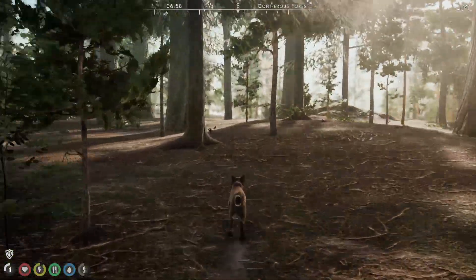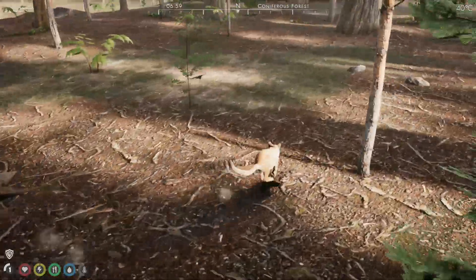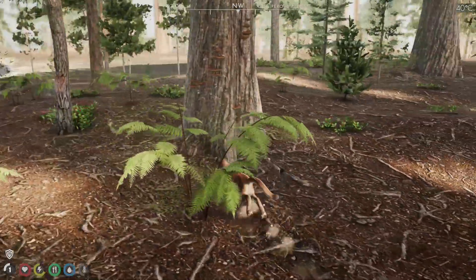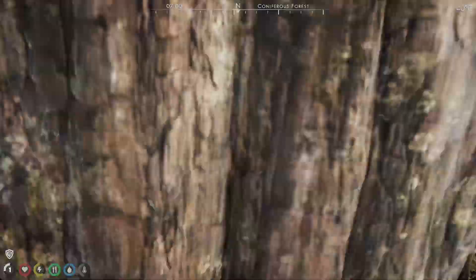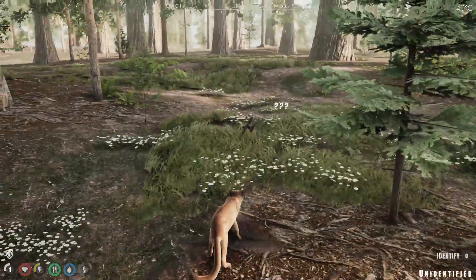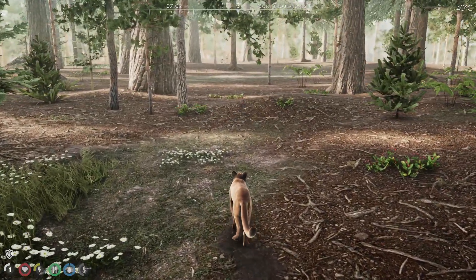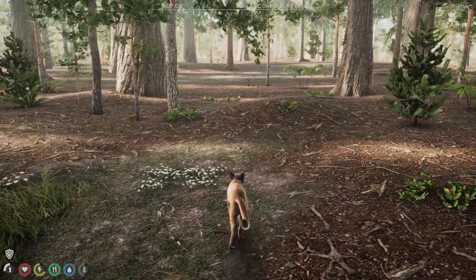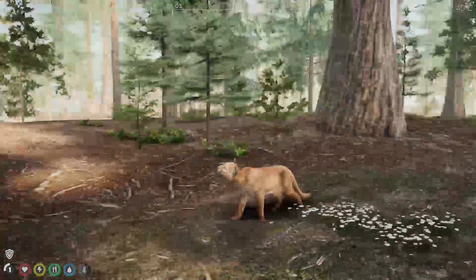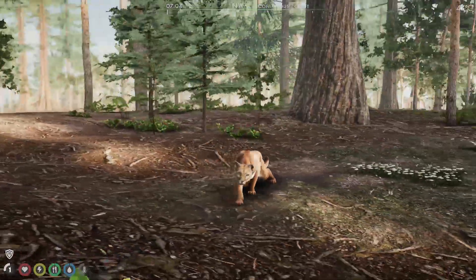There are some crows - just get back here. These guys - as you see we ran out of stamina - so we're probably going to have to ambush them. Let's check the crouching animation, because I know on the foxes it's a little bit interesting.